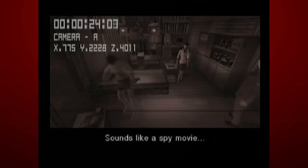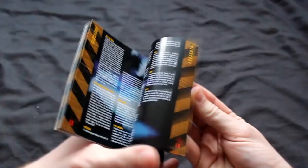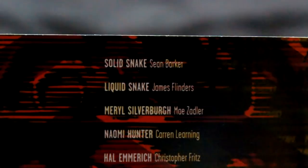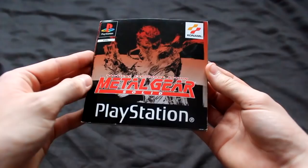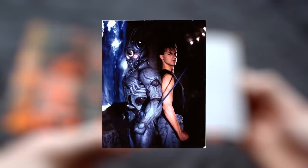With special thanks to this user for first pointing this out, we also mentioned in the very beginning of the series about the voice actors using pseudonyms to protect themselves, and that David Hayter uses a false name, but only in the manual of the game. It turns out that Hayter's Sean Barker identity is actually the name of the main character he portrayed in the sequel to the American film adaptation of the Guyver series, Guyver Dark Hero.